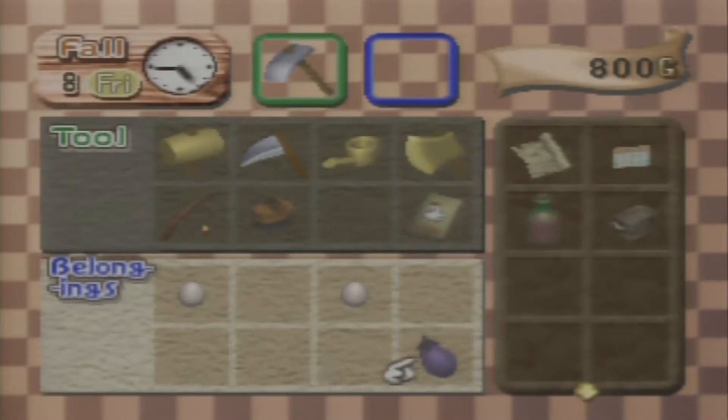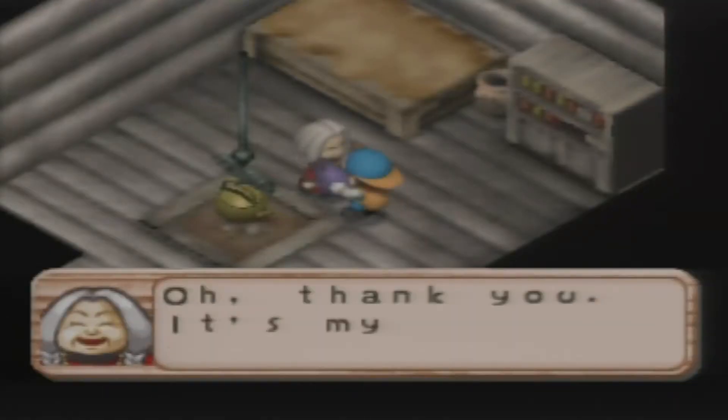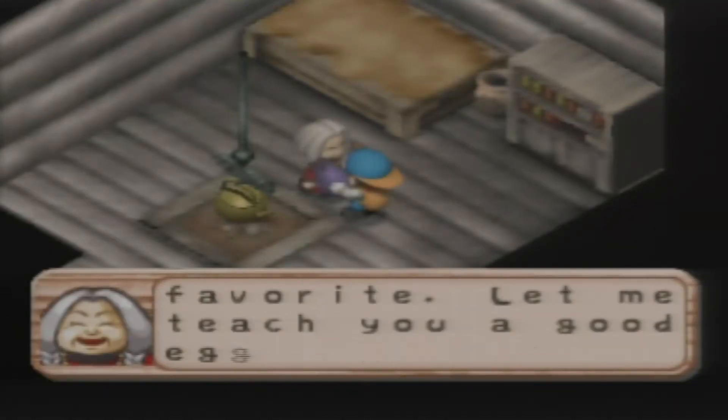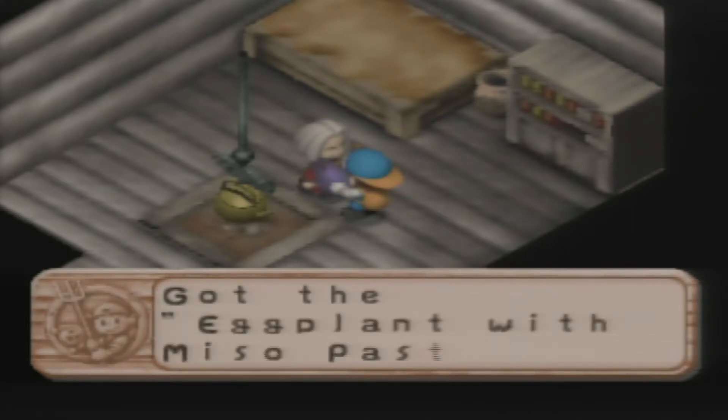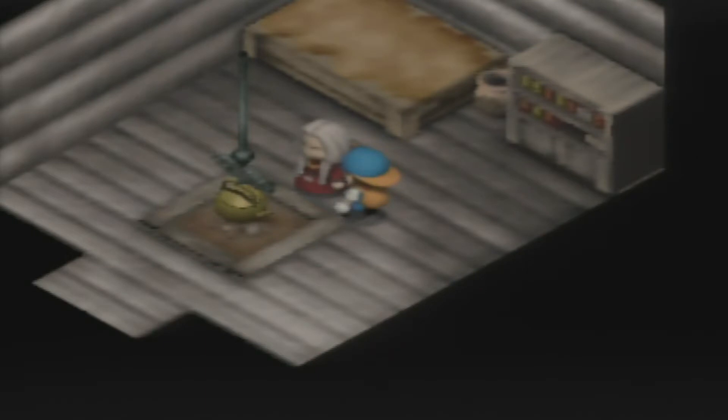When you do, she'll give you the eggplant with miso paste recipe. I would personally never try it, but it doesn't matter anyway because you can't cook any of the recipes in this game.